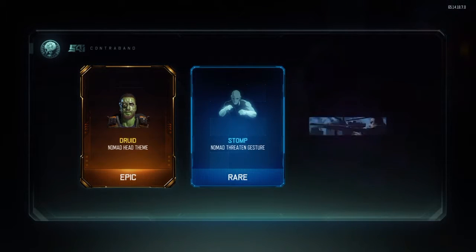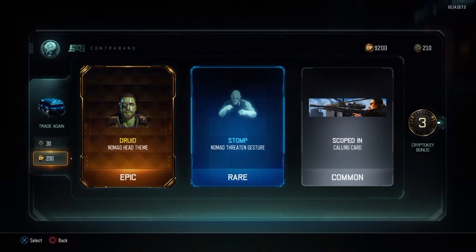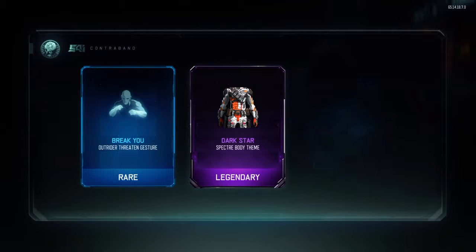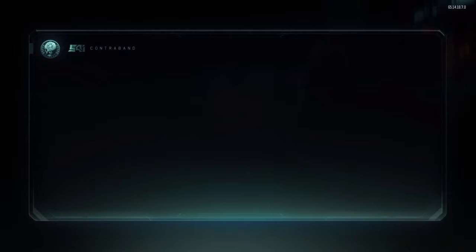Druid — yes, finally! The Druid head for the Nomad. I actually wanted it because I'm kind of a fan of Shrek and he looks like Shrek. Dark Star — and 20 crypto keys, nice.